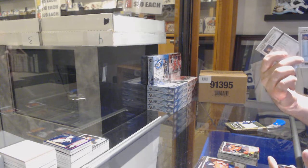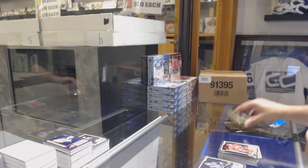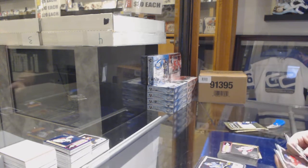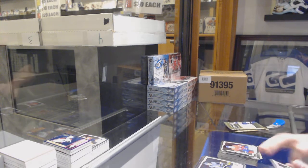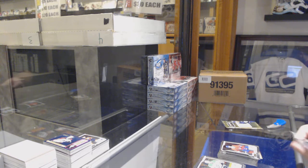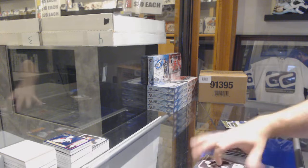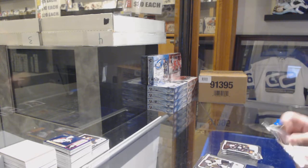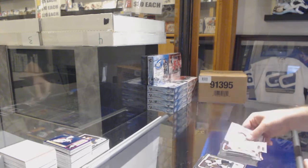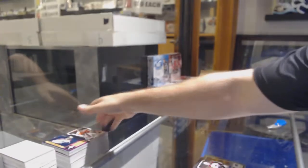Retro of Kucherov for the Tampa Bay Lightning, Andrei Athanasiou numbered to 199 for the Red Wings Red Prism, and a Maxime Comtois for the Anaheim Ducks Marquee rookie. Rainbow of Bobby Ryan for the Ottawa Senators. Arctic Freeze of Messier, number 1 of 79, for the Rangers, Dennis Cholowski for the Red Wings Marquee rookie. We've got a retro of Eric Johnson for the Avalanche, Kotkaniemi Marquee rookie for the Montreal Canadiens, Net Magnets of McDavid for the Oilers, Sam Steel Marquee rookie for the Anaheim Ducks. And we've got a Rainbow of Nick Schmaltz for the Coyotes and a Carter Hart Marquee rookie for the Philadelphia Flyers.